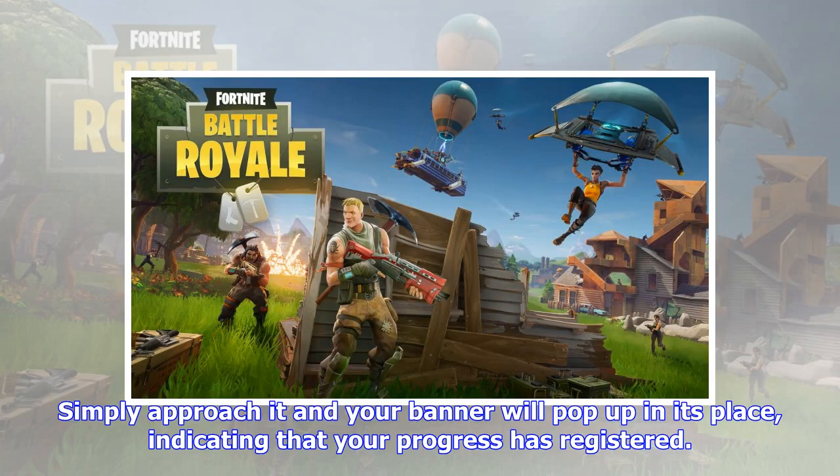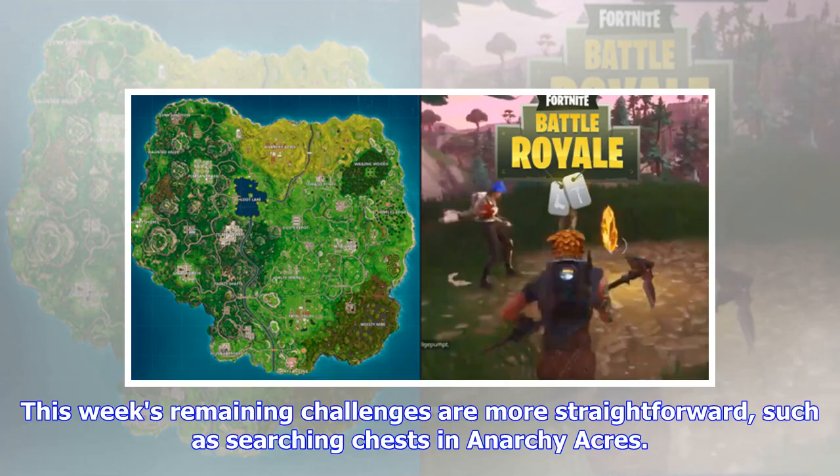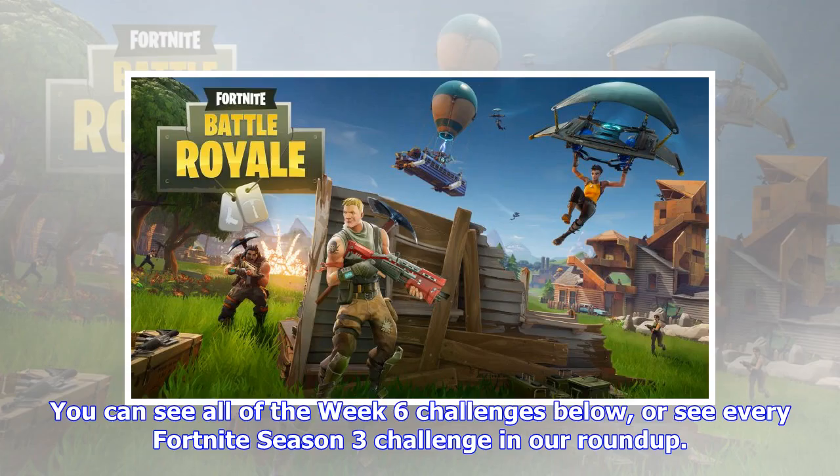Fortunately, unlike the recent 'visit three gas stations' challenge, this does not need to be done in a single match. This week's remaining challenges are more straightforward, such as searching chests in Anarchy Acres. Your best bet is to check the attics of buildings, as that's often where chests are hidden. If you're lucky, you'll happen upon a cozy campfire, an explosive weapon, or an SMG, allowing you to make progress toward three of this week's other challenges.